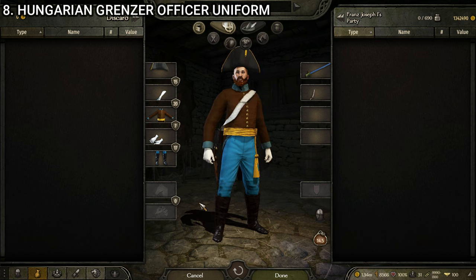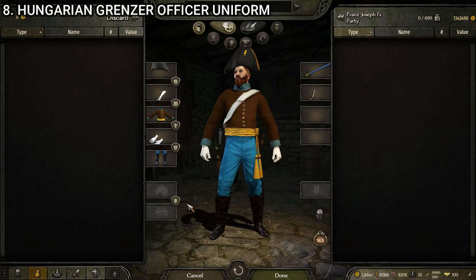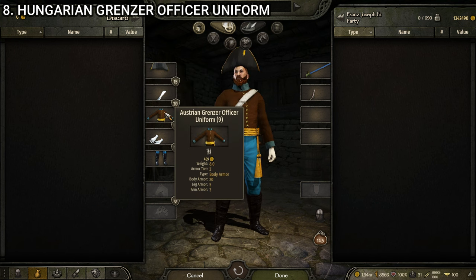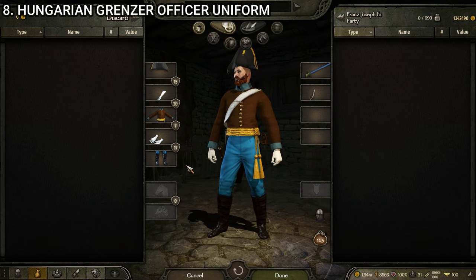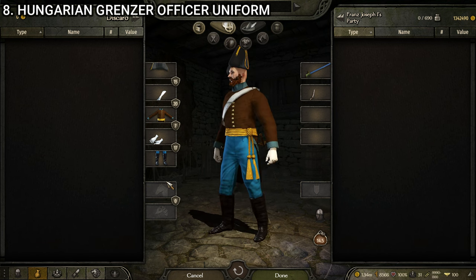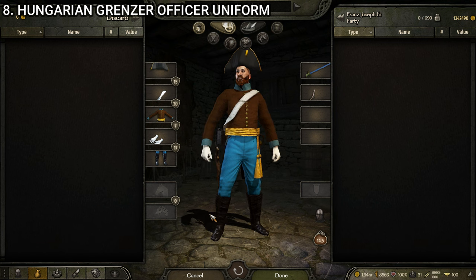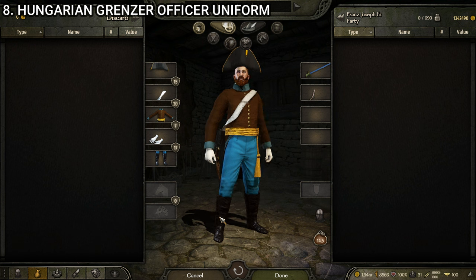Next up, we have the Hungarian grenzer officer uniform — the fancier officer variant of the grenzer. Very similar but with distinctive pieces. This one is made up of the officer's bicorne, the cavalry bandolier, the Austrian grenzer officer uniform (ninth variant), the white officer's gloves, and the Hungarian officer's boots. I think it's significantly better looking than the standard Hungarian grenzer. Despite not loving the bicorne hat, I do think I like it better than the Austrian shakos, which is not normal for me. This one stands out very well as an officer uniform for the grenzers.